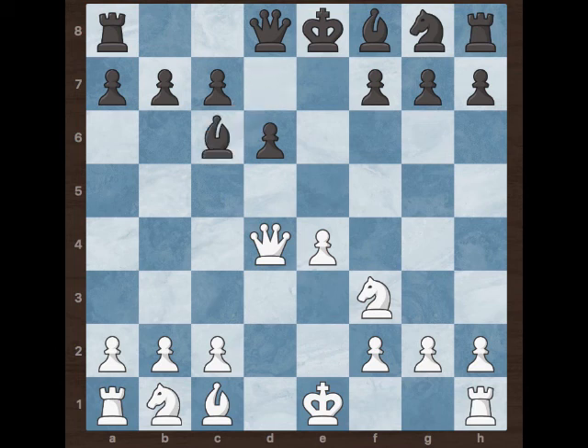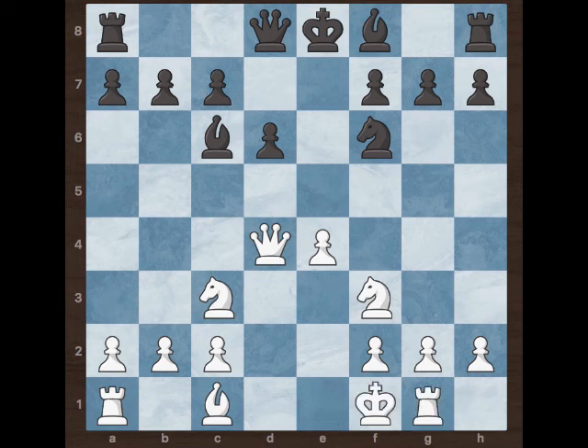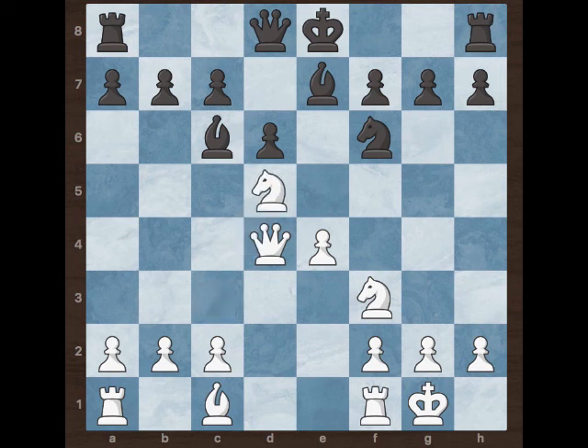Black played bishop d7 and white captures the knight on c6. Black captures back with the bishop and white played knight c3, developing the other knight. Now black played knight f6 and white castles.